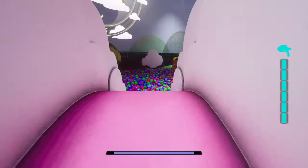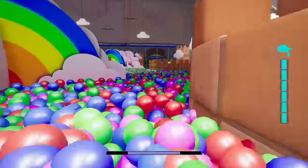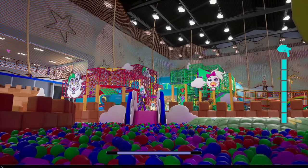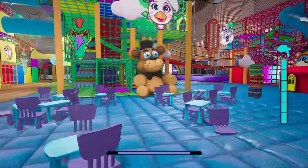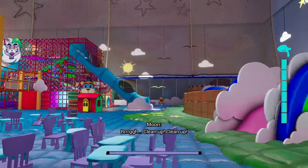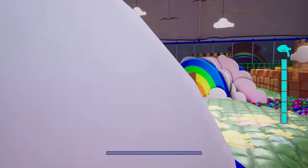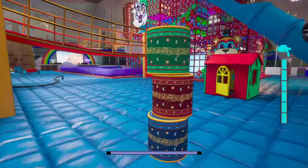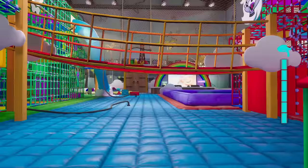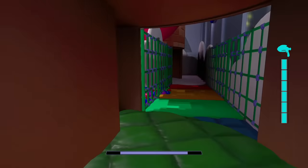You can run around the ball pit whenever you glitch the game — that's always fun. Now how am I going to get out of here? Going to this slide — wait, Moon is talking! He's saying 'clean up, clean up' but he's not here. He says clean up but where is he? Obviously it's just a visual bug because we're not supposed to be in here.